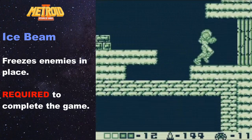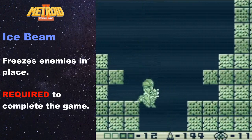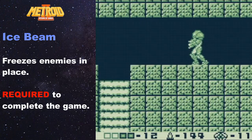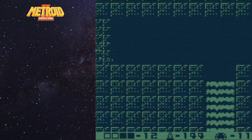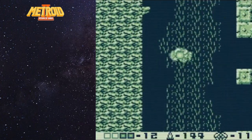Just in case you don't know what the ice beam does, it will freeze just about any enemy in the game in place, including a lot of the big Metroids, but not the bosses and sub-bosses of course. We will not be using it until the very end when we have to freeze those final eight Metroids. So for right now we put it in our back pocket and continue to climb up this hall.